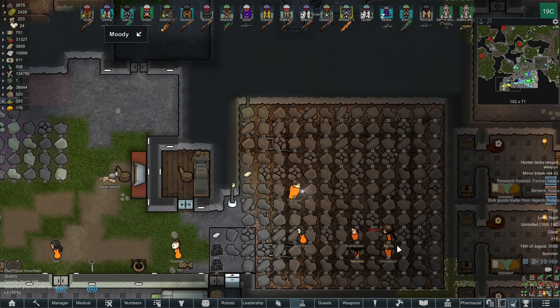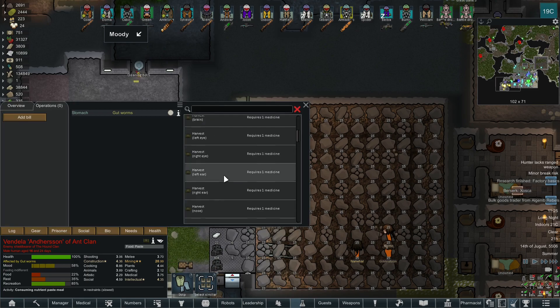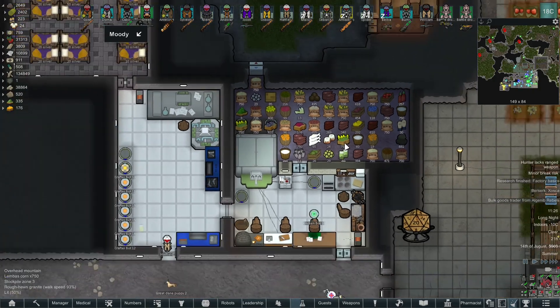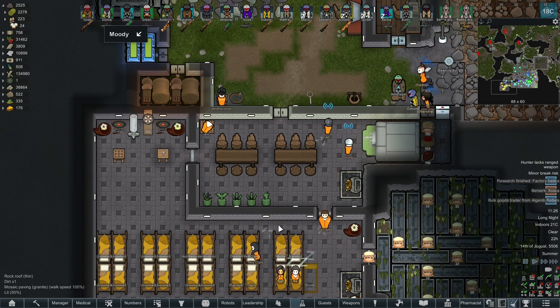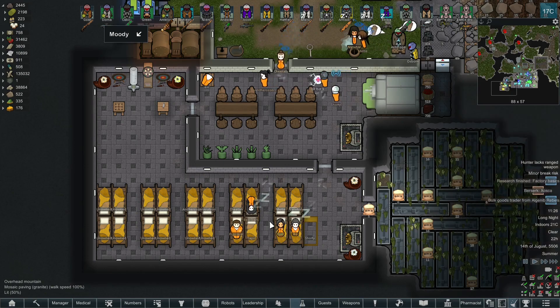Sometimes you will get some very unproductive prisoners — maybe they have an injury or an addiction. For these prisoners you have to be somewhat creative. Simply harvest some of their stuff — just keep in mind that harvested organs have to be kept in a freezer. So if you are not at the point where you have a freezer, your best bet is to harvest one item and place it back. This is an old tactic used to increase the medicine skill of your colonists by simply removing, replacing, and reattaching certain parts to your prisoners.